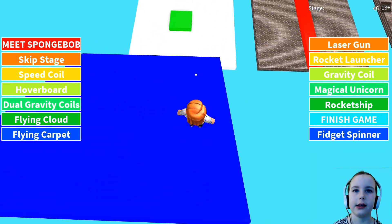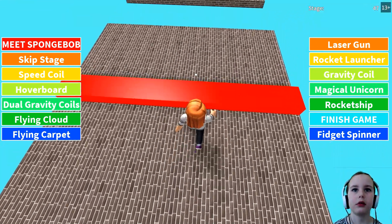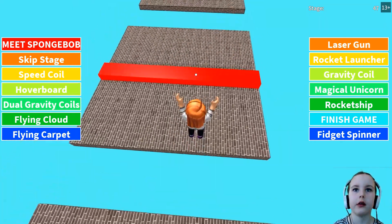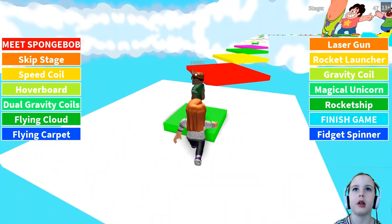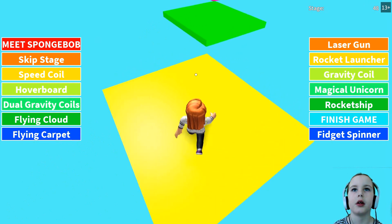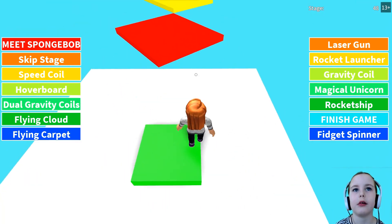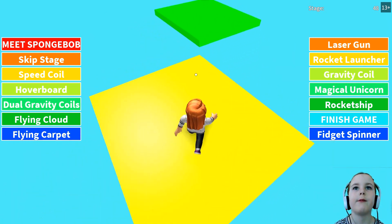There are some easy squares to jump down. Bricks and red stuff. Oh, nearly fell. Diamond shaped squares — I gotta jump. There we go. It won't fail.